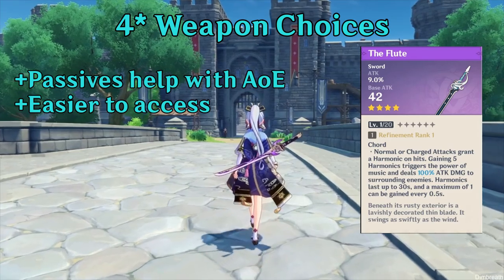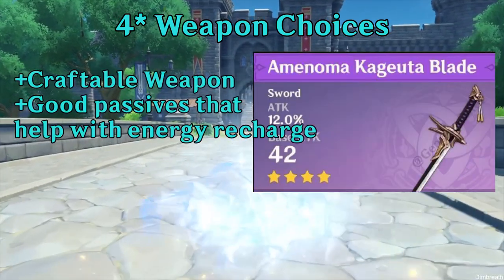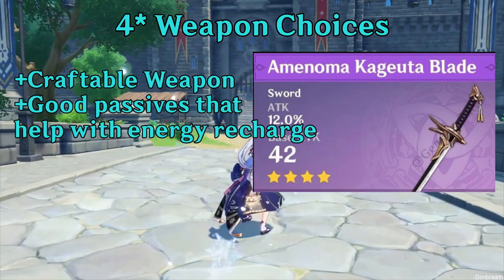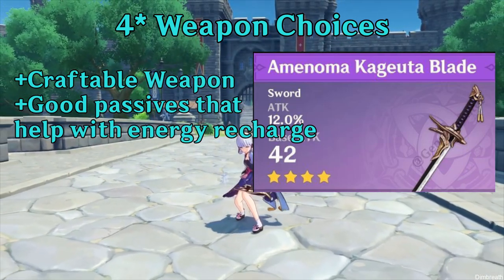Lastly, the Flute is a decent option if you don't have any of the other weapons mentioned. However, the upcoming craftable weapon, Amenoma Kageuchi Blade, might be a good dark horse, so be sure to craft that as well and try if it's good or not.